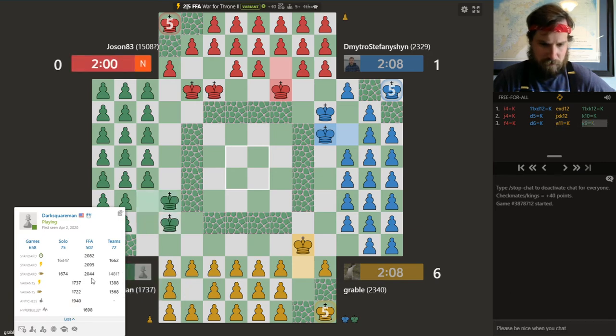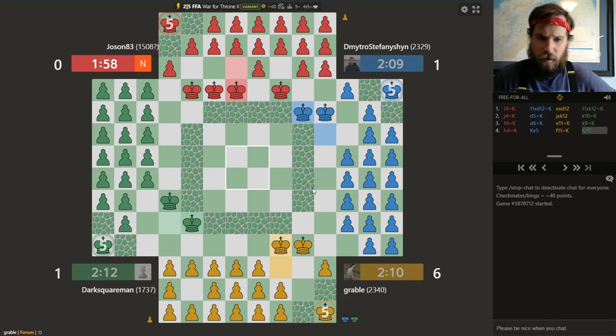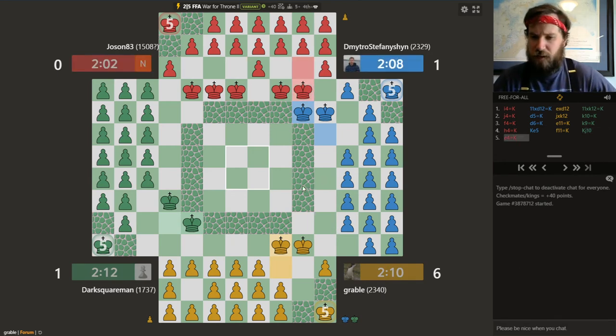These sorts of ratings over here scare me a little bit. Team play doesn't look like he has much experience. Working together, blue and green could be a threat, but maybe not such a big threat in this particular game.